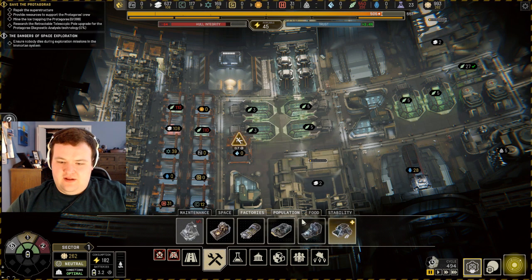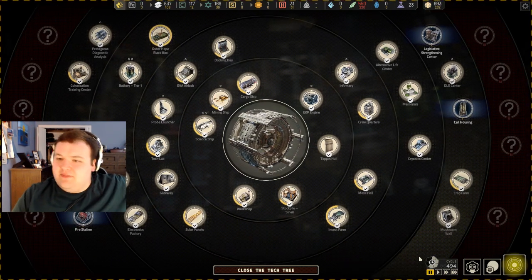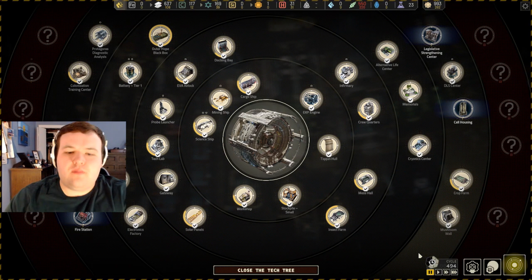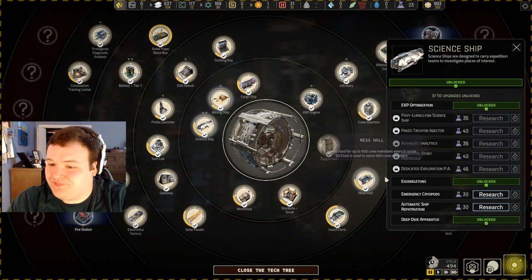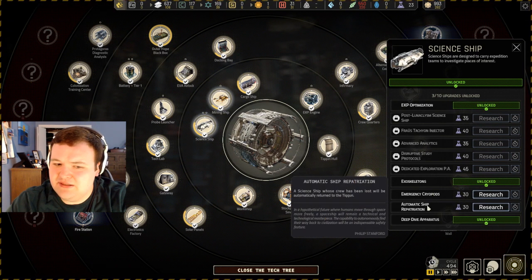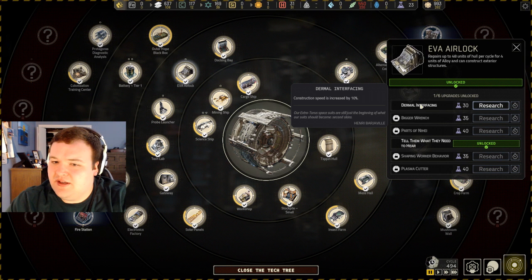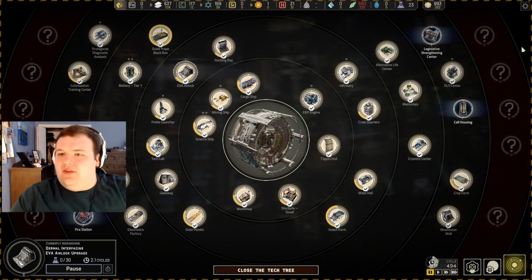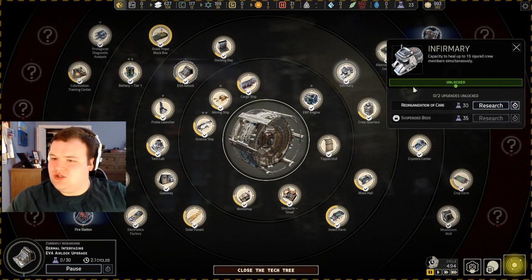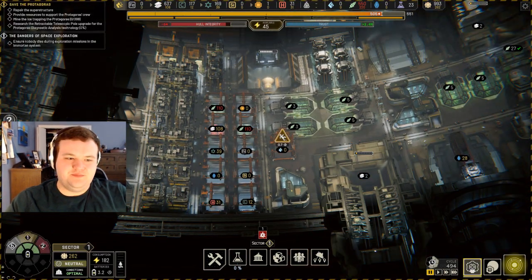I was literally just researching waste treatment. For mining — 10% faster. Emergency cryopods, automatic EVA airlock construction speed up by 10%. Yeah, I think in the long run that's a pretty good one. And then after that, five more beds — we'll have that one up next.